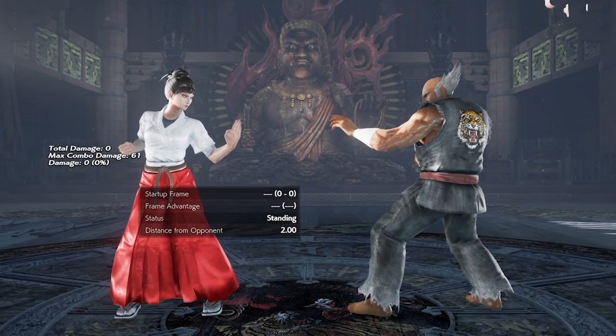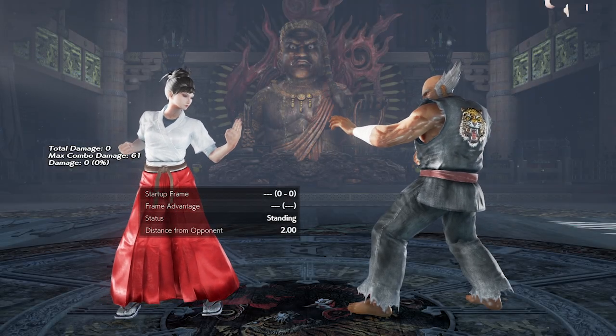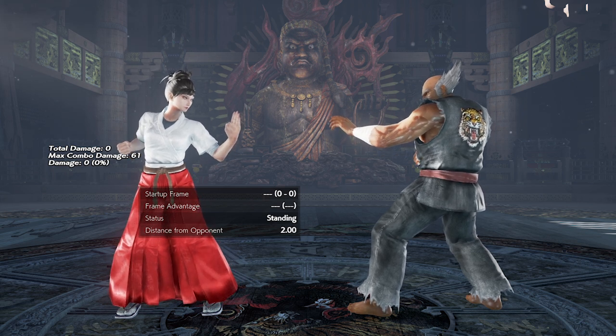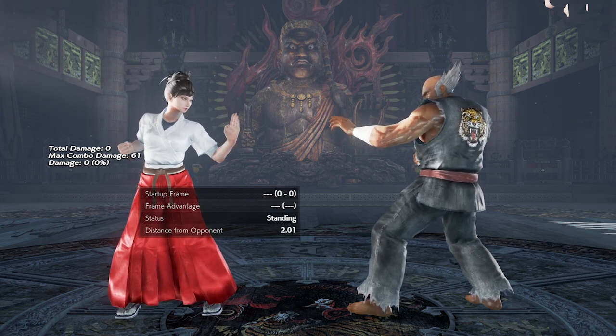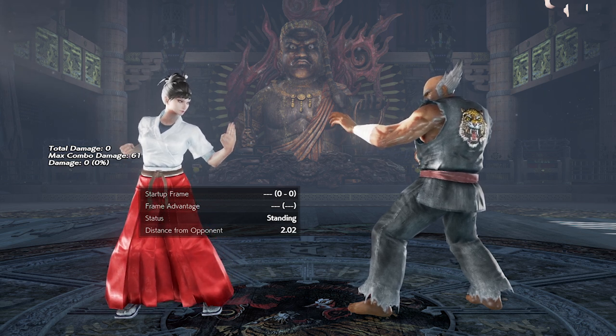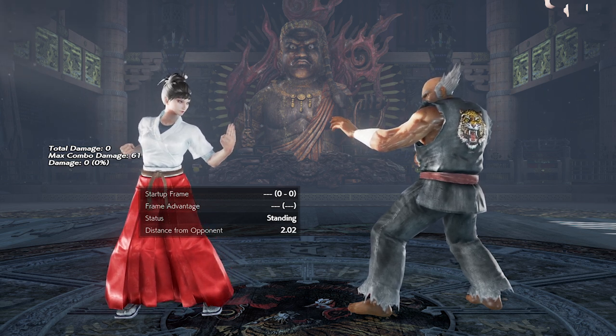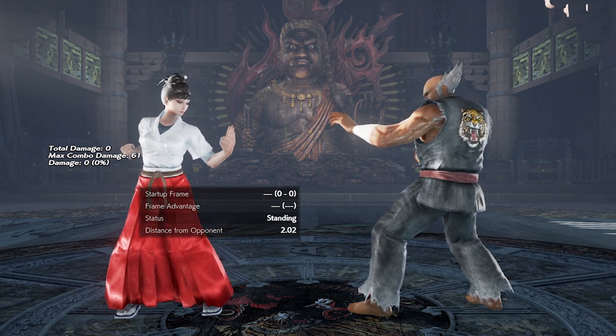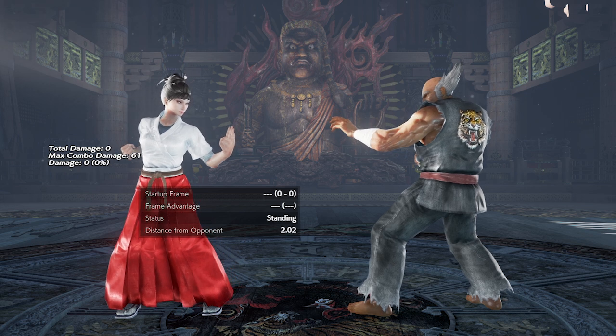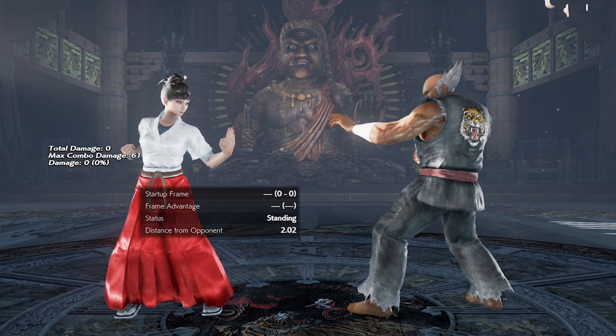Today I want to talk about Kazumi's lows, because when I started playing, I would hear a lot of people say that she didn't have any good lows aside from down back 4, which is not true at all. There are a lot of characters that would love to have at least one of these low pokes that Kazumi has access to. And before we start, this is not really a guide per se, so if you have any applications and strategies for these lows that I didn't mention, feel free to share in the comment section — I would love to hear it.